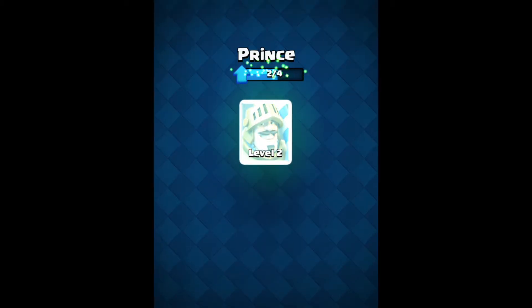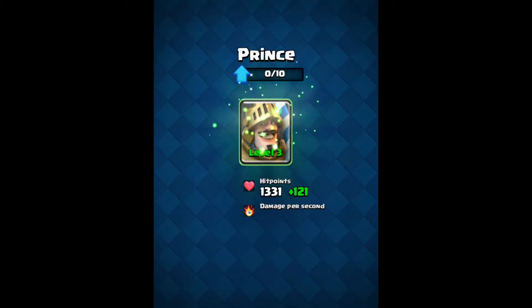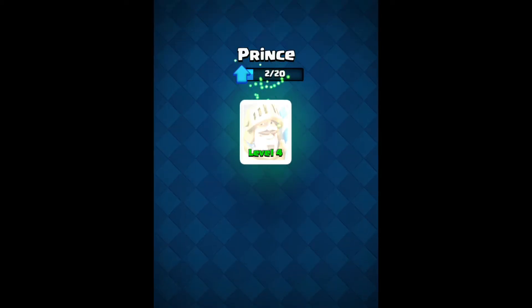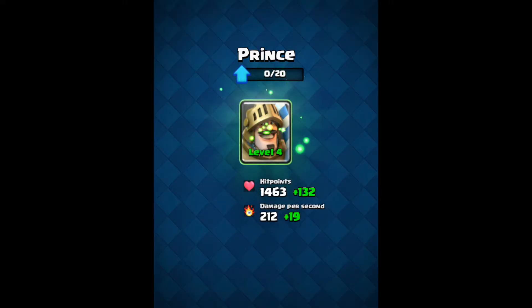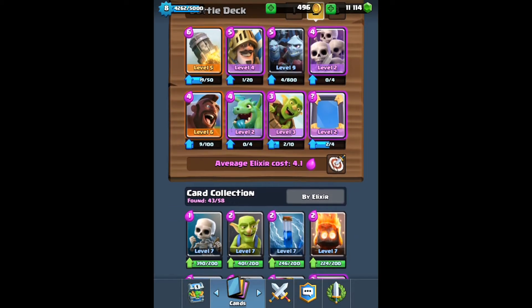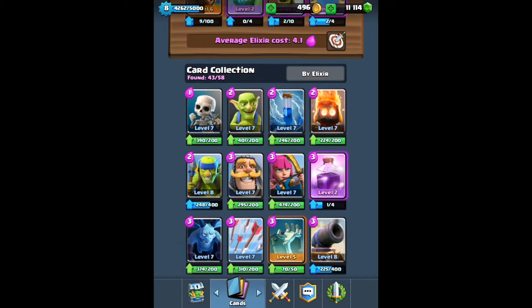Alright, I'm gonna upgrade the Prince right in front of your very own eyes. Prince, you're now level three — this is the best day of my life. And Prince, you're level four! Wow, now I've got like no coins.